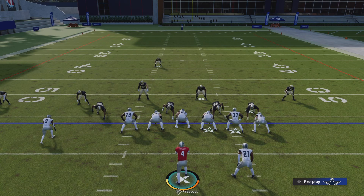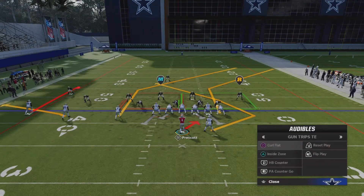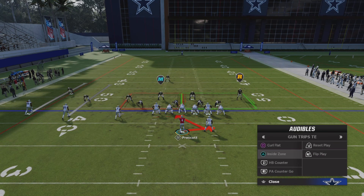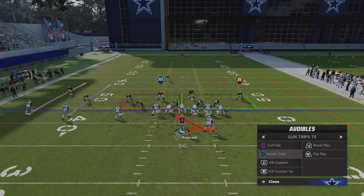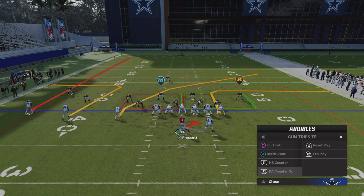Knockout Gaming 3-5-2 here, back at you with another offensive tip from the Buffalo Bills playbook. We're going to be coming out of the formation gun strip tight end. We're going to be looking at four plays: read option, curl flat, the read option — not the inside zone — HB counter, and PA counter go.